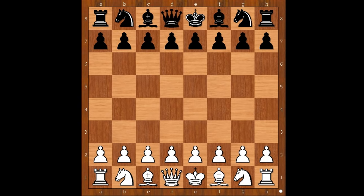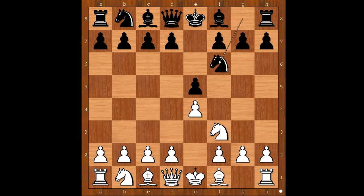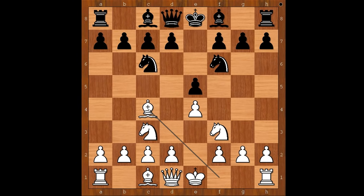Arcadio Viga had the white pieces and he started with e4. Robert Rabiega played e5. Nf3 attacking the pawn on e5, Nf6, Nc3, Nc6, Bc4.